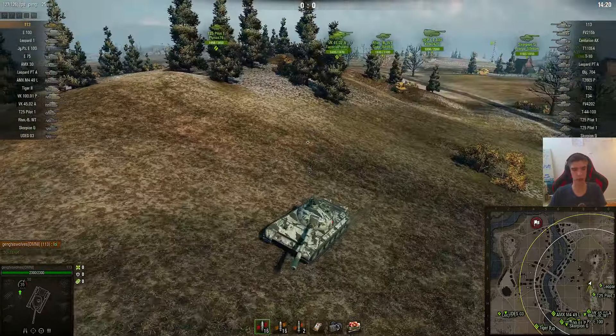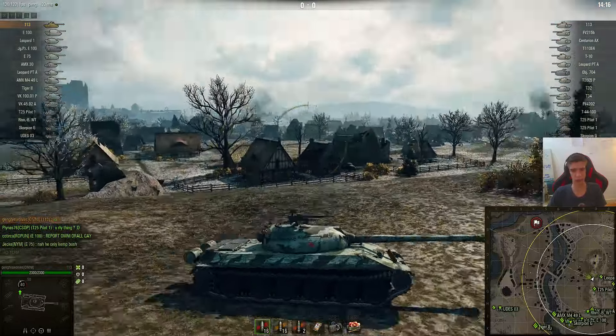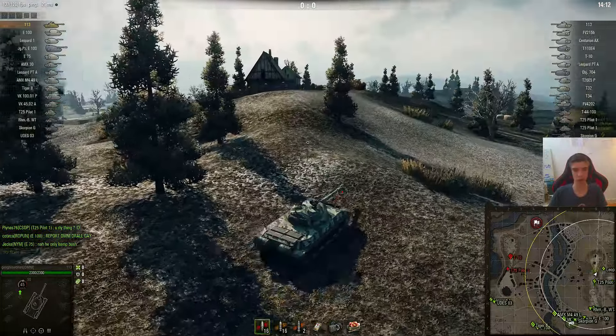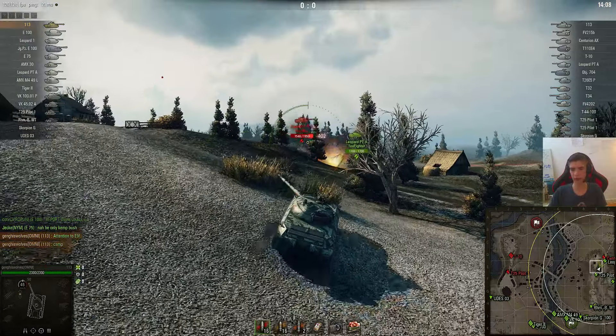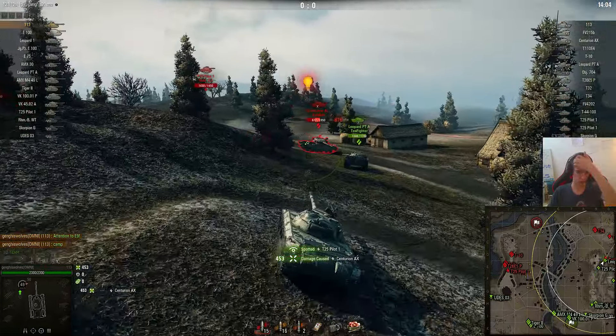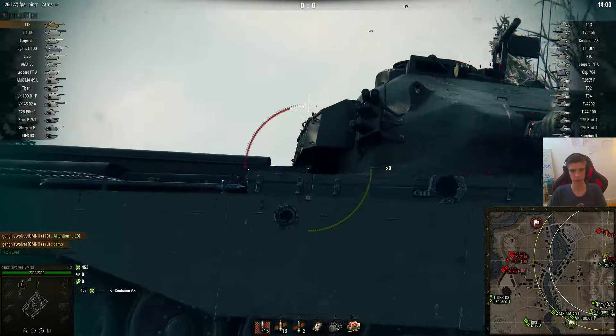At the same time, you still have turret armor which only the IS-7 has better, I would say — maybe IS-4 or whatever. The turret armor of the 1-13 is incredibly good. It has one of the best DPMs of all tier 10 heavies. I think only the 2 and 5B, C57 and 50B are better, maybe also the Maus with the buff. But yeah, it definitely has a very good DPM.